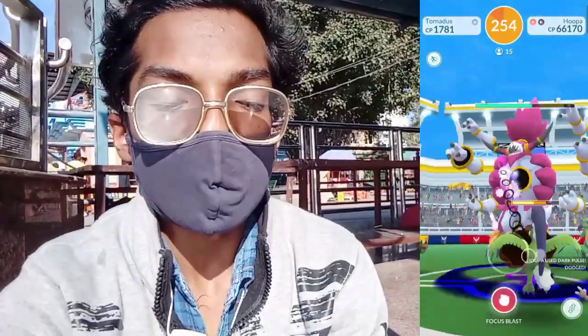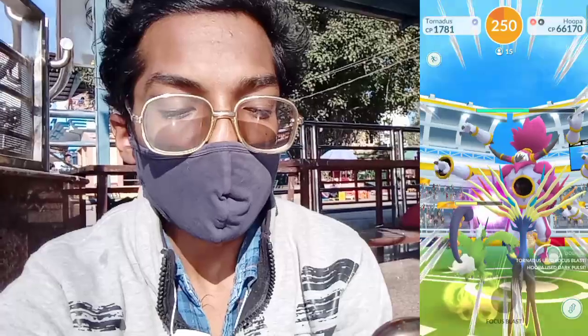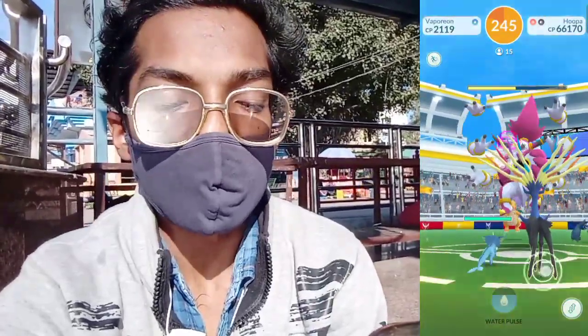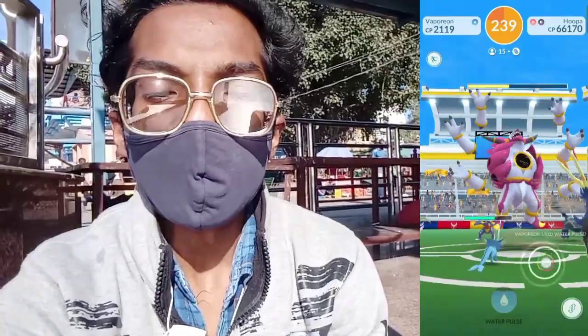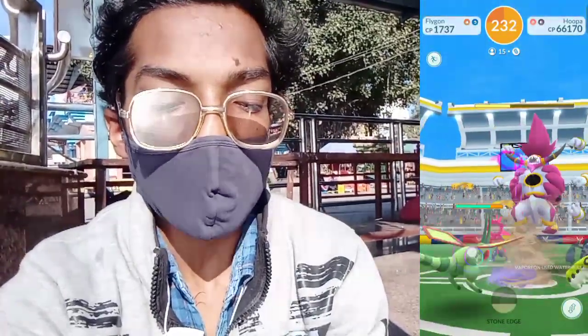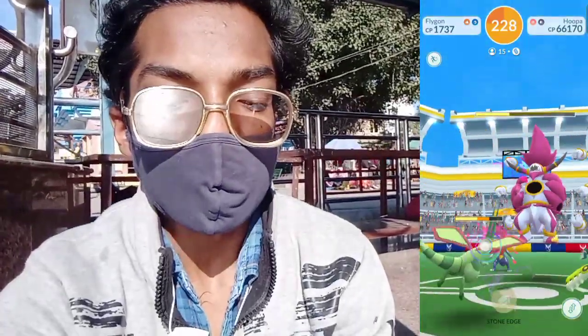We are using Tornadus, which is a fighting type, so we can use our Focus Blast attack here. Many more trainers are using Zarude, Tornadus, Yanmega, and many more dark type and ghost type Pokémon. Here is a Vaporeon in combat and we made a Water Pulse attack real quick. We are dealing great damage to Hoopa Unbound. Here we go with Flygon — Flygon is not very effective but we have 15 people here.